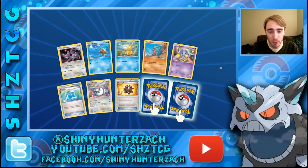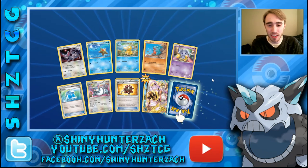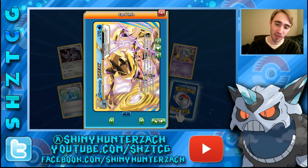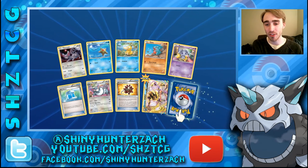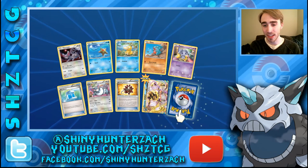We have a Max Potion and another Bursting Balloon — this could be a Break. It is fantastic! It's a Greninja Break — one of the ones I was really hoping to get. Giant Water Shuriken: once during your turn, you can discard a Water Energy and put 6 damage counters on one of your opponent's Pokemon. Whether they're on the bench or the active, it doesn't matter — you can just discard a Water Energy on Greninja and do 60 damage for free, and it doesn't take up your attack.